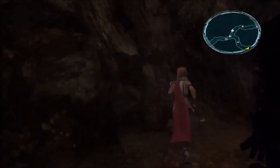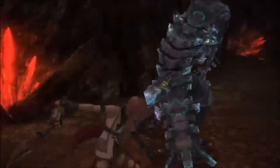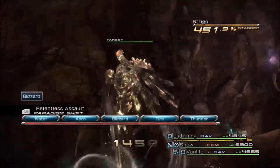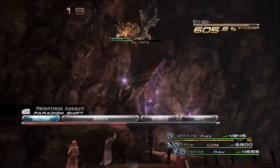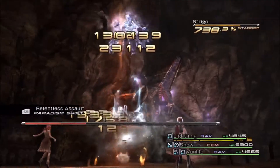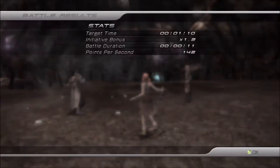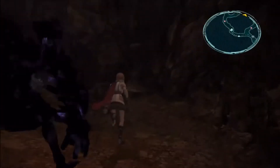It's kind of weird seeing this combination of three characters. I don't remember using these three. I know the first time I played through the game — maybe the first time, maybe the second time — one of the times I actually went with Lightning being my commando for most of the game, which is kind of an odd choice. She makes a fairly good commando, but I feel like Snow and Fang actually kind of are a little bit better in some aspects.